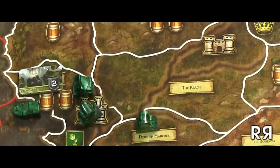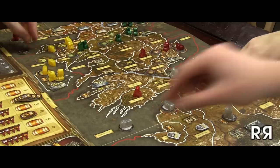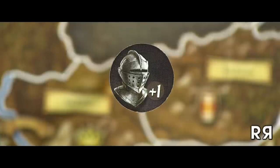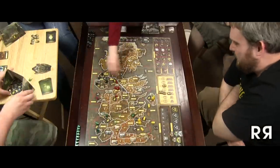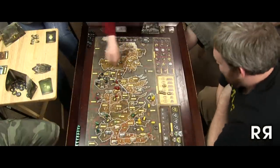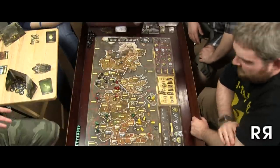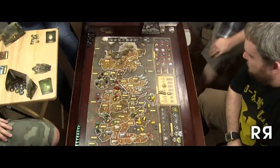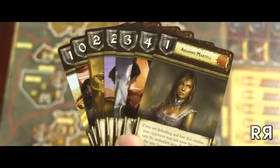Combat has a few steps. First, the contesting players count the strength of their units. Then they count the strength their orders add or subtract. March, defense, and support orders will add to your strength, but each house also has one march order that will subtract strength. Late game, this forces you to make some tough decisions about where you'll put your own army at a disadvantage, as you have a limited amount of order tokens.